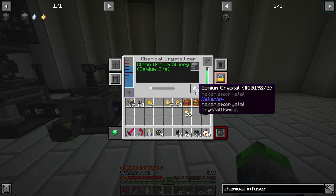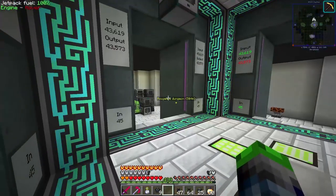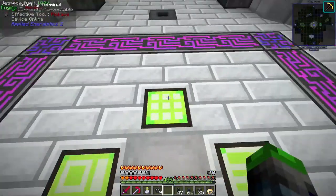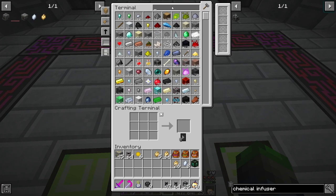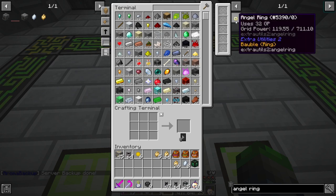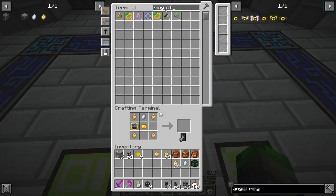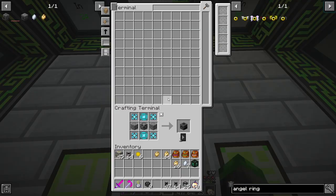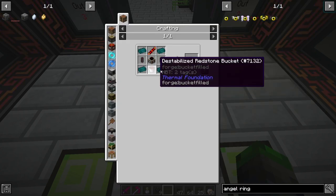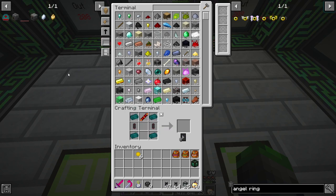Oh my gosh guys — that's it! We don't need anything else! We can make the ring! Okay let's make the ring, let's make the ring, ring ring ring! Angel ring! To make it we need all these components, including the Ring of Desperation. Now we need to make the Resonant Thruster.